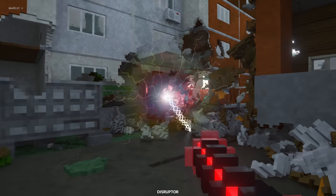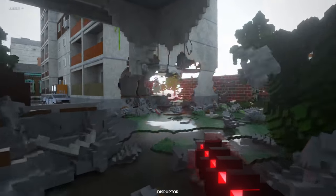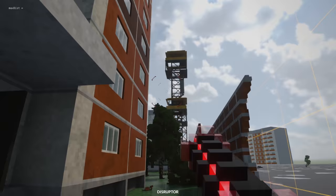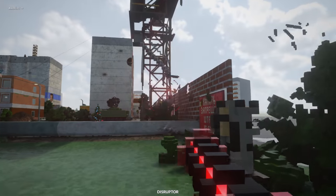Here we go through the next building, just kind of chip away at it. It also clears out debris, which is nice. And here we are — we're in an open field. This is basically the other corner. Let's make that tower fall down real quick. I keep finding new things I want to destroy.